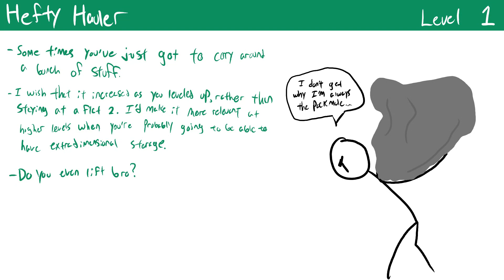Hefty Hauler is a funny feat that has nothing to do with any athletic action specifically — it just reflects that trained athletics characters are probably pretty strong. You can carry two more bulk than normal, which boosts both your encumbered and overburdened thresholds. Sometimes you really just need to bring along something that would otherwise encumber you, so this is a pretty nice quality-of-life boost.